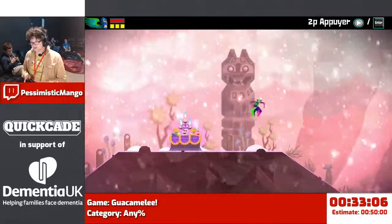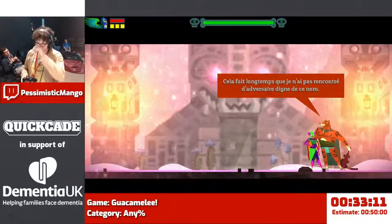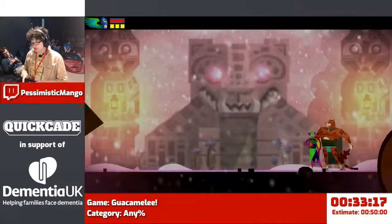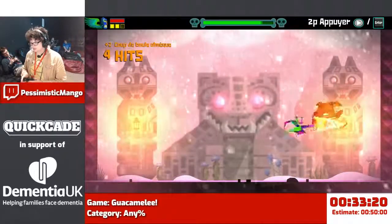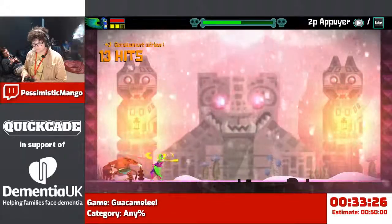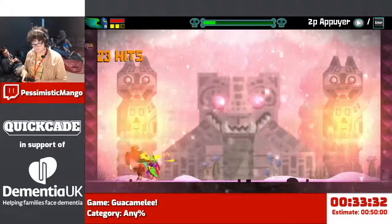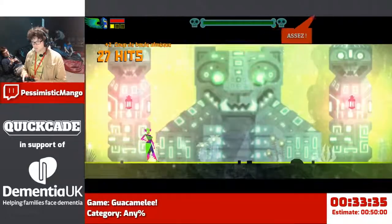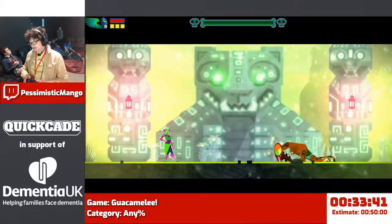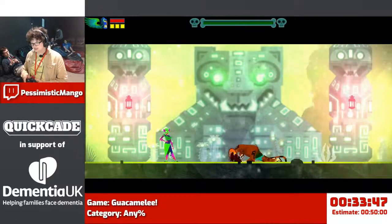I'm going to swap back to get extra damage. I got a cheeky extra roll in there - that should let me get the first hit. Yellow shield. This guy also has two fire attacks which are unblockable. That was very good. He also crawls to the middle of the arena, so you want to kill him in the middle, which I didn't. But there's enough else to think about. I got really lucky on the shield - he just wanted me to kill him.